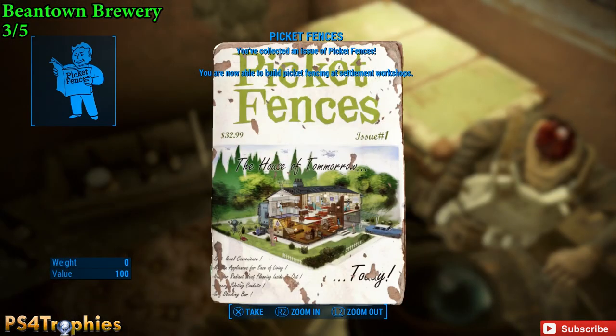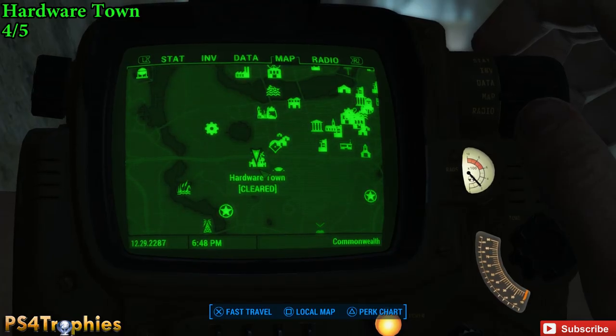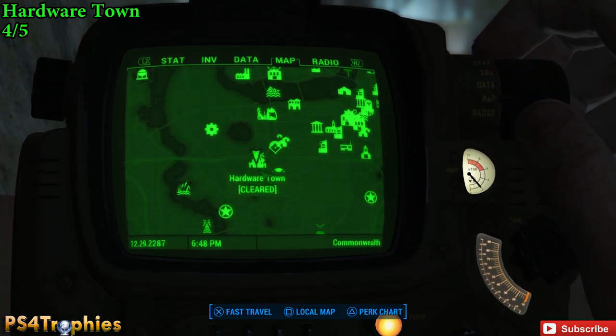On the ground next to the box is the magazine, so we can now build picket fences — you knew that was coming since the name of the publication is Picket Fences. Next up is Hardware Town, in the southwestern part of the city, main city Boston.